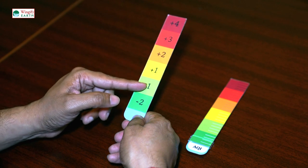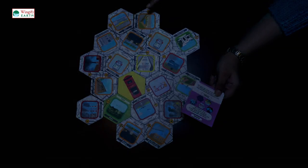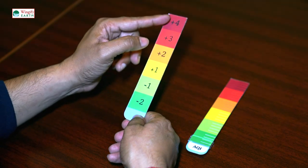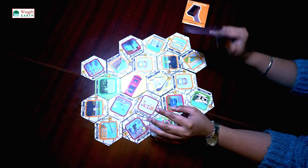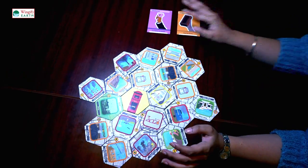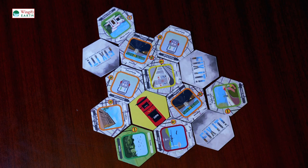When will the team win? If the AQI meter is in the yellow bar or below, the players win the game. If the tiles on the player's identity cards are completed, the players also win on an individual level. When will the team lose? A team is considered defeated if it is in the orange zone or above on the AQI meter. The team will also lose when the industrialist and builder take over the city, even if it is in the green zone on the AQI meter.